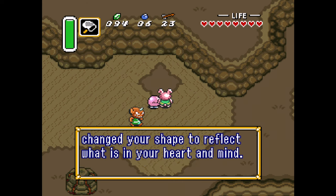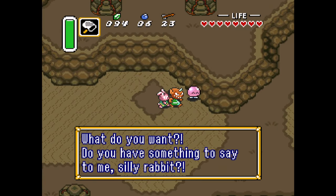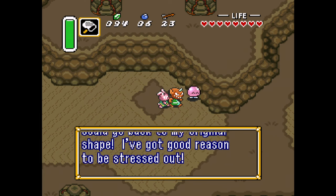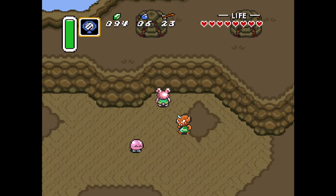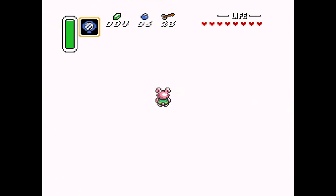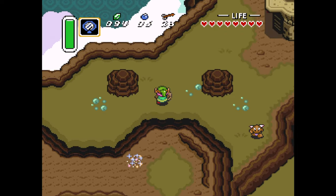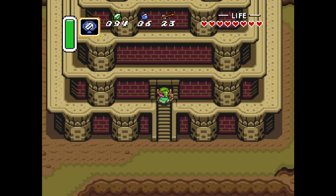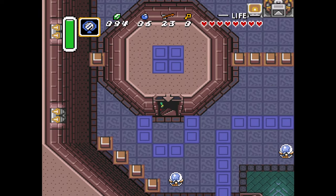We are in the dark world for the first time. We change our shape to reflect our true form — we're a little cute little bunny. This guy's a big bully, a triceratops-looking two-legged bully that just kicks around the bunny character. So we use our mirror right there to find ourselves back on top in the light world, grab that piece of heart, and we're going to head right into the third palace — the Tower of Hera specifically.